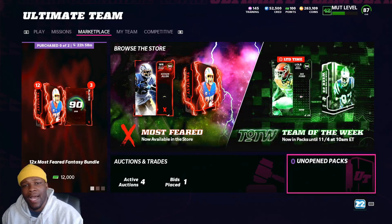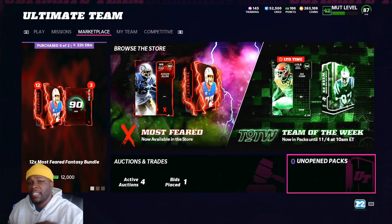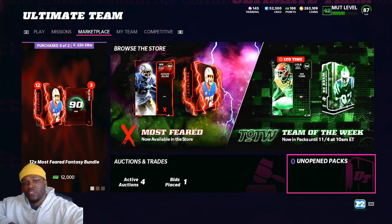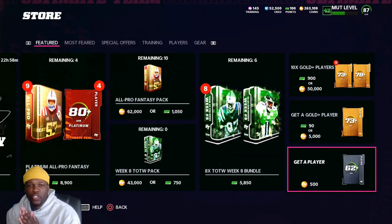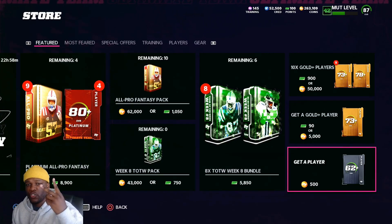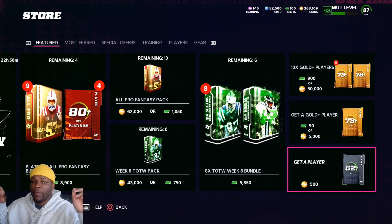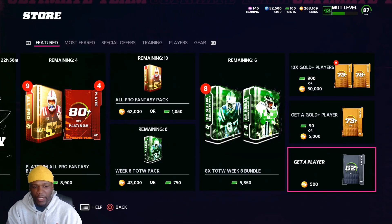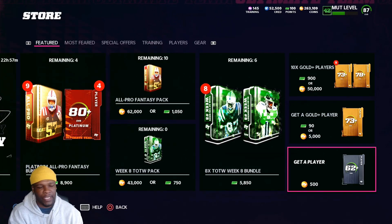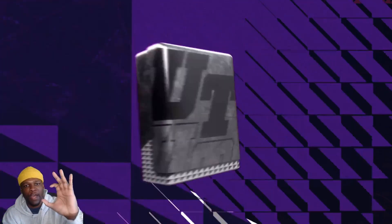If you got low coins, it's okay — I got you. Today I'm going to give you a couple ways to make coins with low coins that you can implement throughout the year and consistently get yourself out of this rut. So the first thing I want to show y'all is Get-a-Player packs. They've been around for a long time, but there are two different ways to do this depending on how many coins you have. Today we're going to consider about 10k as low coins. These packs are 500 coins — very low value.